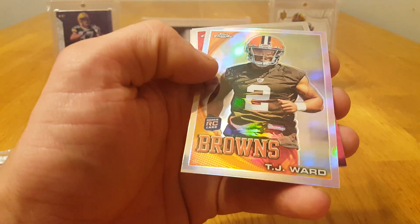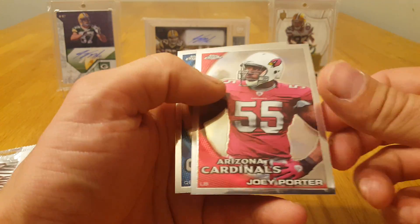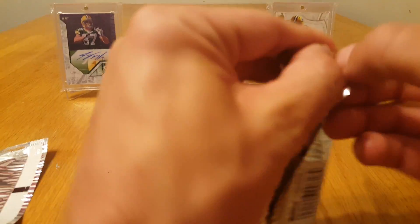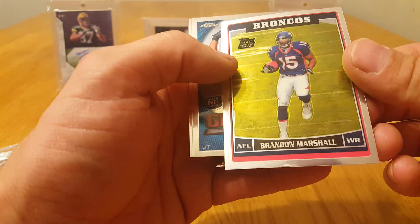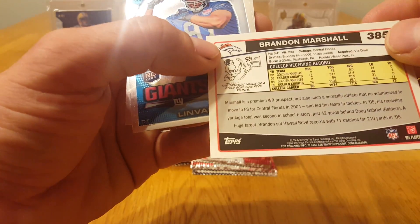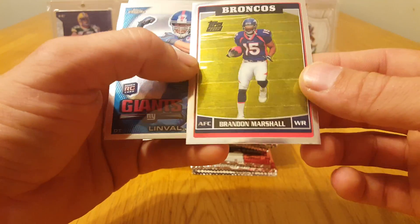Chris Cooley and Riley Cooper rookie card. Gresham rookie, got a TJ Ward rookie refractor, Joey Porter and Tony Romo. Cobb, Brandon Marshall — that should be a throwback rookie card. Yeah, it's a throwback to a 2006 rookie card.